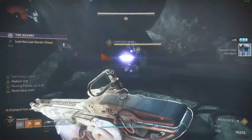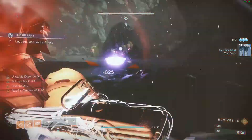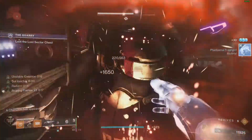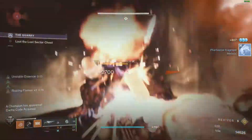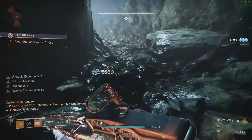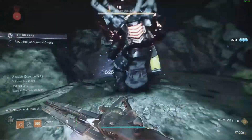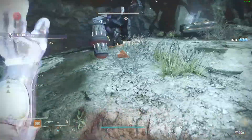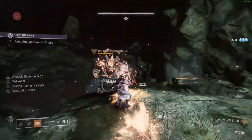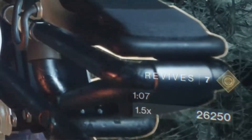Bonk one, two — get Roaring Flames three. There's the boss. Even though you're blind, go find one of those guys — they drop a buff called Unstable Essence that gives you a 50% damage bonus to the final boss. At that point you're doing so much damage you should just kill the Unstoppable. I lost my Bonk Hammer and didn't notice, so I killed him the old-fashioned way.